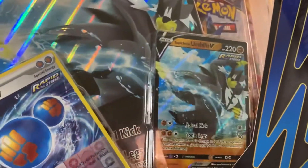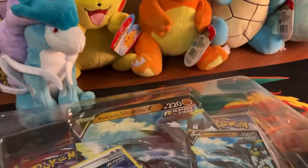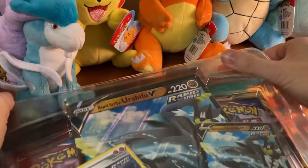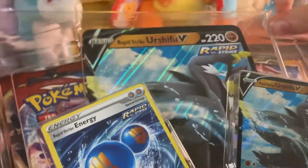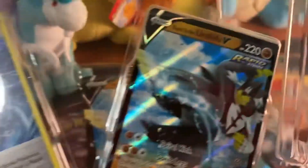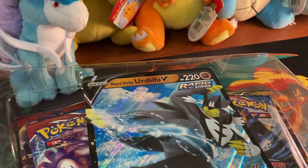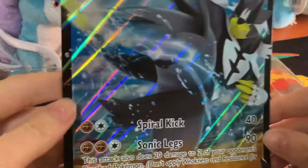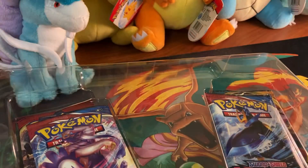Let's crack on and get into it — I'm so excited to see what's inside. So we have our Urshifu V-Box Rapid Strike version, which we already knew going into this. We have our promo card and this Rapid Strike Energy. And of course our Oversize card, which is really fun, really cool, very creative. I like that they started doing those.